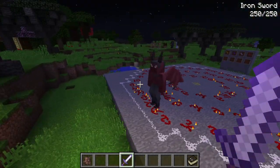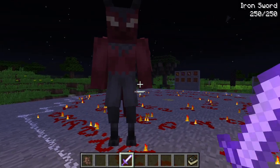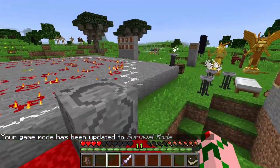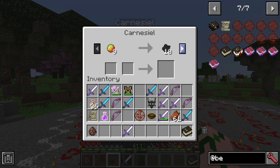We got ourselves a demon — this lovely fellow is running about, quite angry looking. His name is Carnelisus, and he wants to kill us. But if you click on the demon — oh my goodness — he will sell you stuff! It's quite cool, however it's quite expensive and you won't be able to afford it right away.